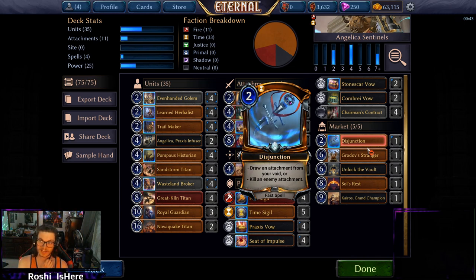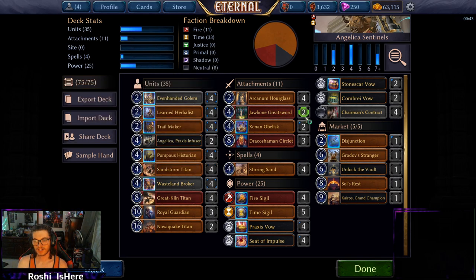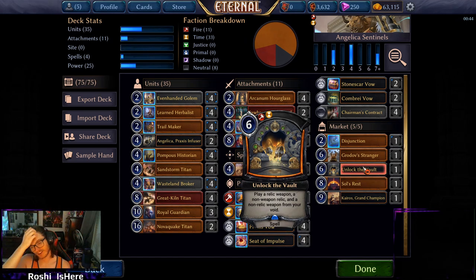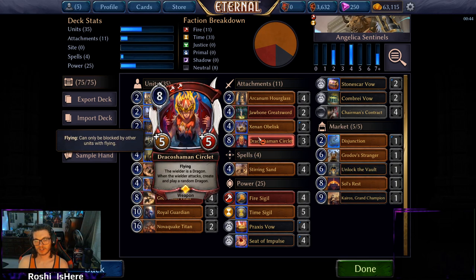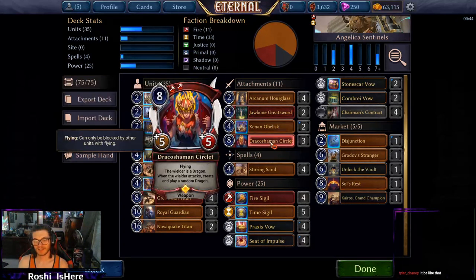Disjunction is probably one card that should 100% be here — being able to draw our own attachments and kill opponents' attachments is great versatility. Even if you draw four of these you'll find use for all of them. It's really fun to use with Jawbone because you keep flickering and replaying it — I actually kind of like Jawbone and would maybe consider adding more. Grotov Stranger I added after losing to a mill player. Unlock the Vault is my favorite card to grab from the market — grabbing Draco Shaman Circlet, a Xenon Obelisk, and a Jawbone is a great way to cheese your opponents.